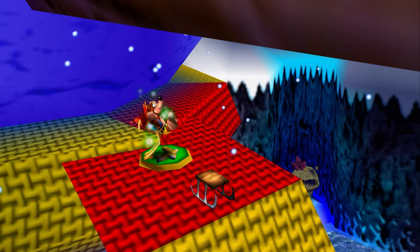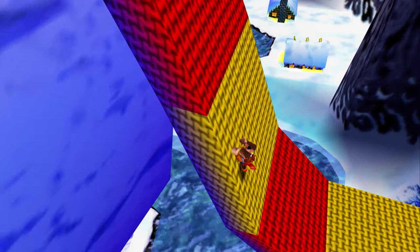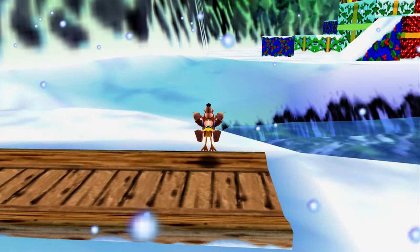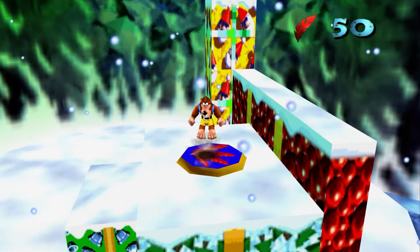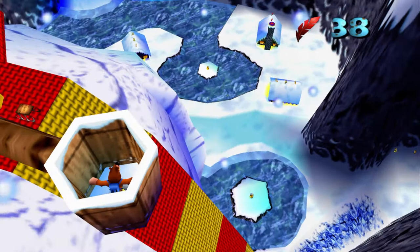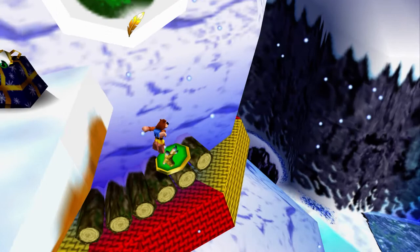Looks like someone mopped up a Jinjo today. Classic N64 camera work. This is why we killed the snowmen — so I can get back up there without someone throwing a snowball at me. The ground pound tactic with falling is really useful because fall damage in this game is insane. You could fall from the very top with full health and it could still easily kill you — fall damage is one of the most unforgiving things in this game.